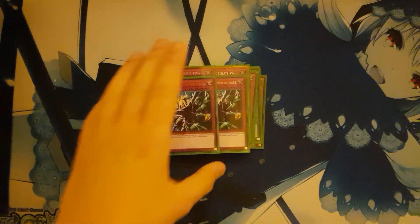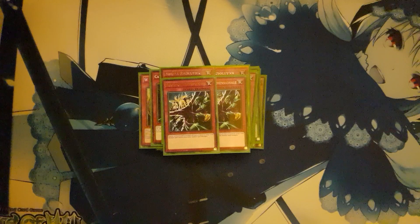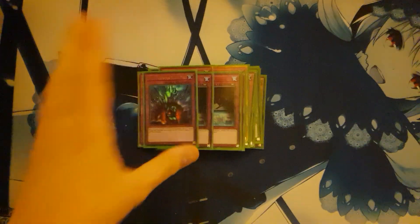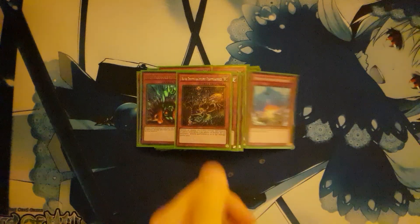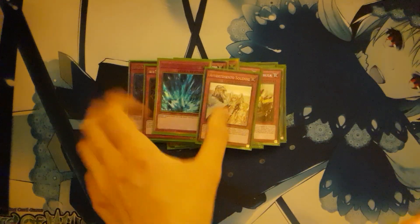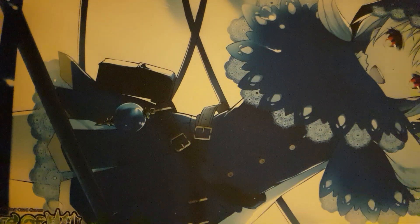The rest is mostly control/good stuff: Fiendish Chain to protect your monsters, breakthrough skill, Compulsory Evacuation Device — you could definitely cut this for the Crow or Upstarts. Duality isn't that great in this deck because Worm XX special summons and you also run Instant Fusion. Then two Wiretaps, Bottomless Trap Hole, triple Trap Hole Nightmare, Compulsory, Torrential, and Solemn Warning — standard traps.